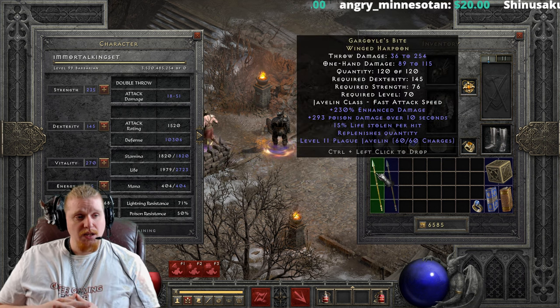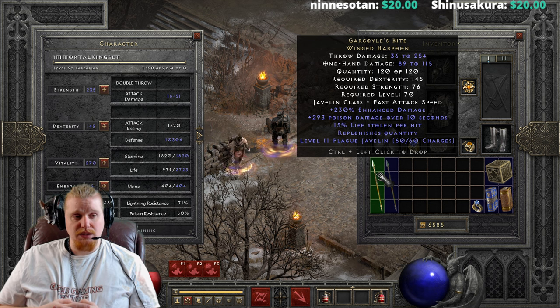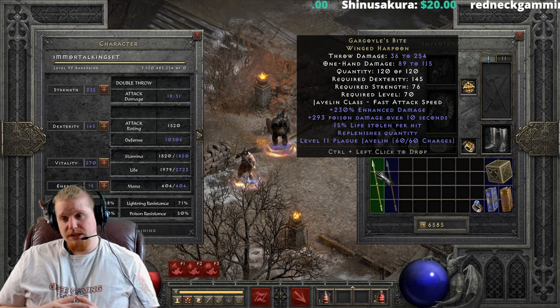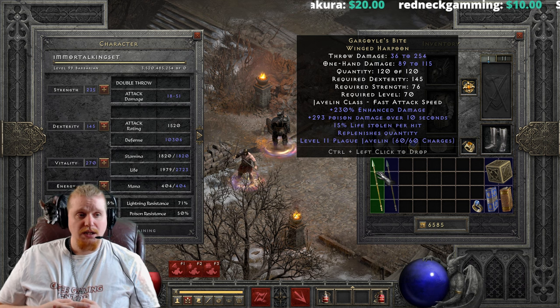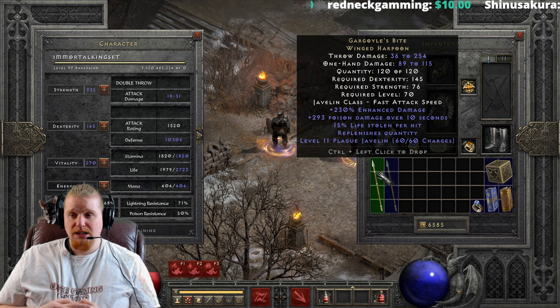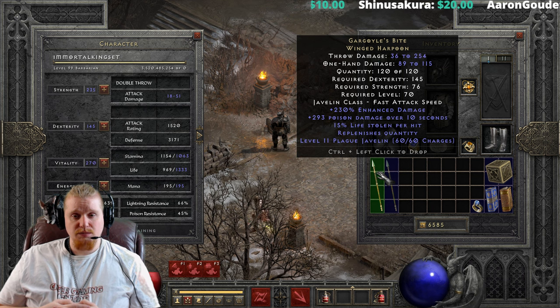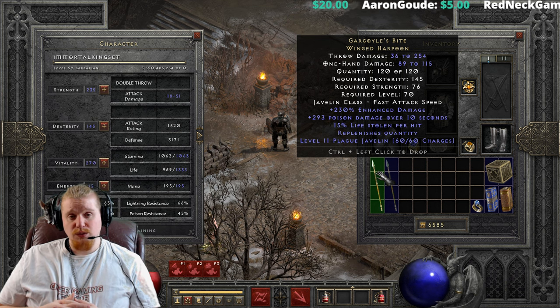We have 36 to 254 damage — a rather large spread — so the average damage is going to be much lower than the max of 254. We also have a one-handed damage of 89 to 115, quite a bit of difference from the thrown damage. Usually they're closer together, but in this particular case they are very different. We have a quantity of 120, which has been increased in patch 2.4.